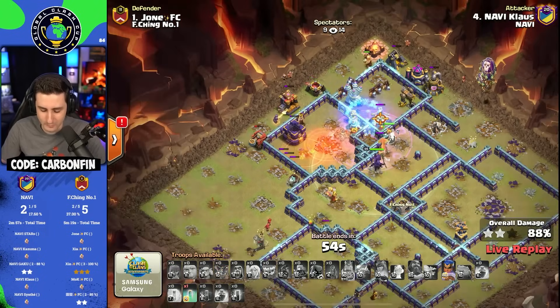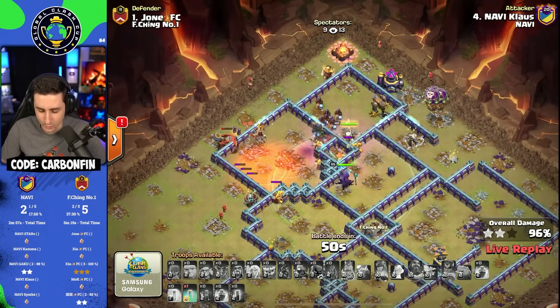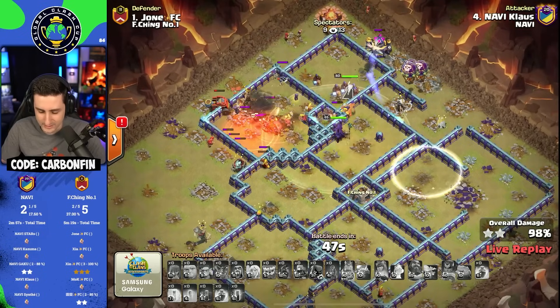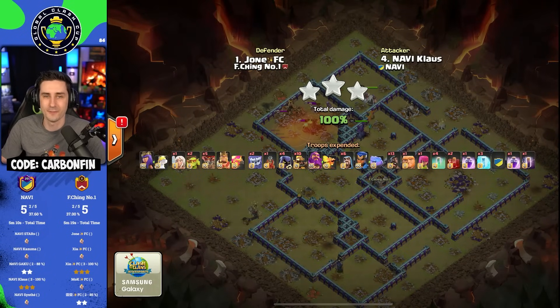Klaus absolutely smashing the space with a one-healer charge toward that Town Hall. He pops the ability, swags the Invis, and down goes the space without even opening the Flame Flinger — with a Queen Charge Lalo.